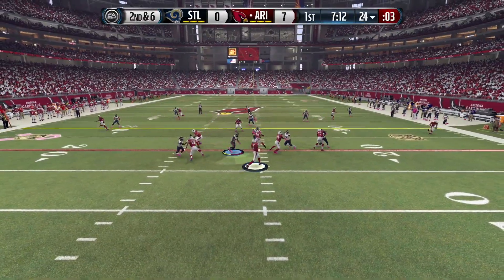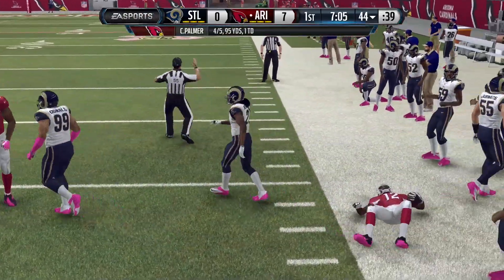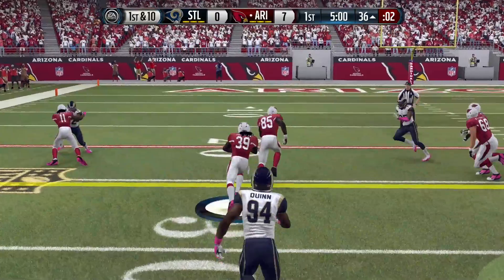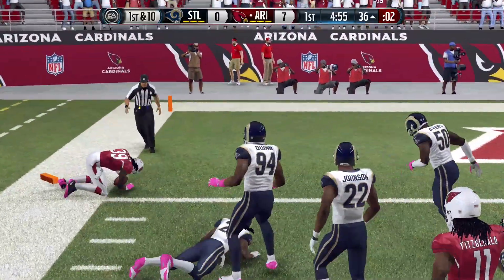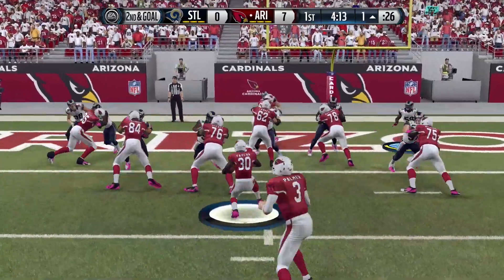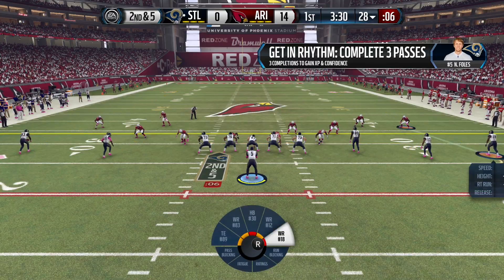After a 3-0 drive for the Rams, the Cardinals continued to play great, finding John Brown for a reception down to the 44-yard line. Later in the drive, Steven Jackson got the ball on first and 10, broke a few tackles, and raced inside the 5-yard line to the 2. Two plays later, Stephon Taylor — the former Stanford running back — took the handoff from Carson Palmer and rushed into the end zone for a touchdown, making it 14 unanswered points for the Cardinals.